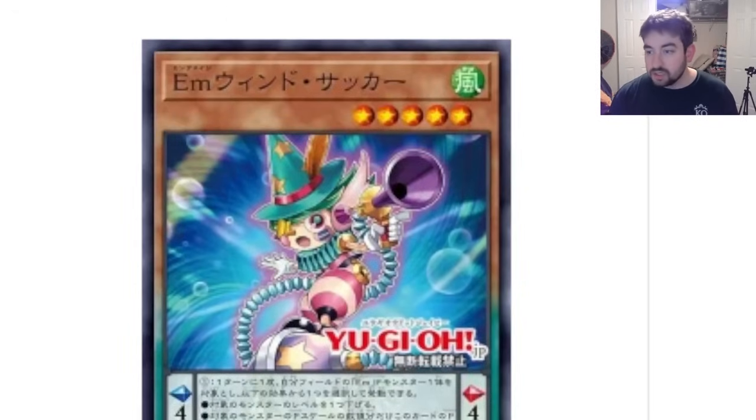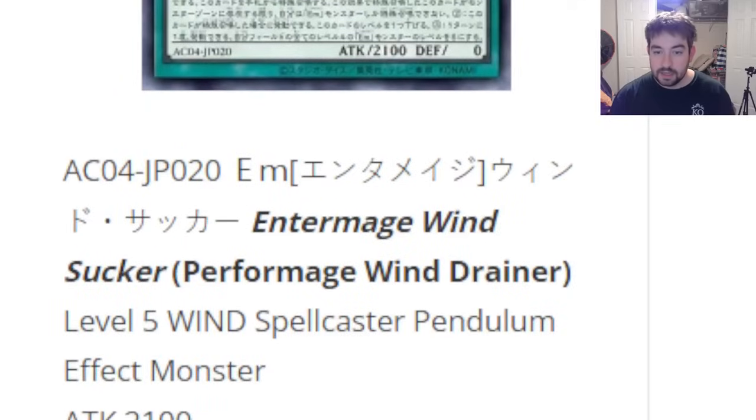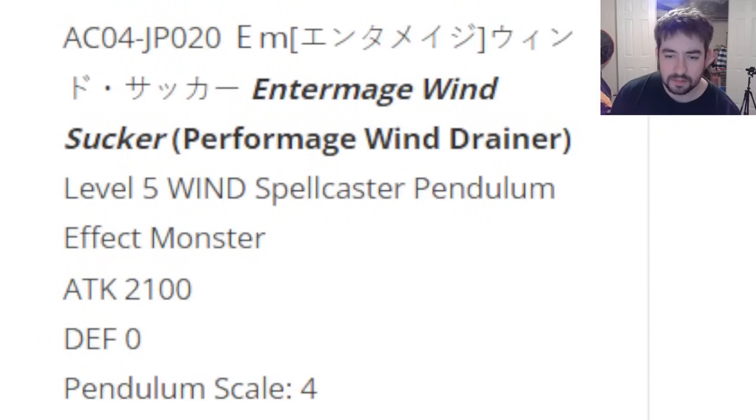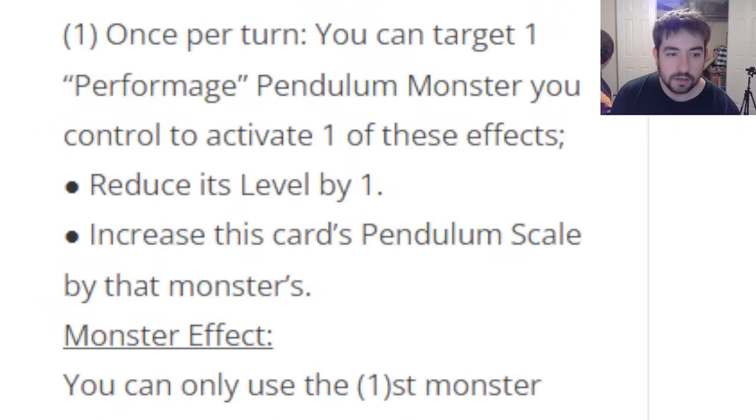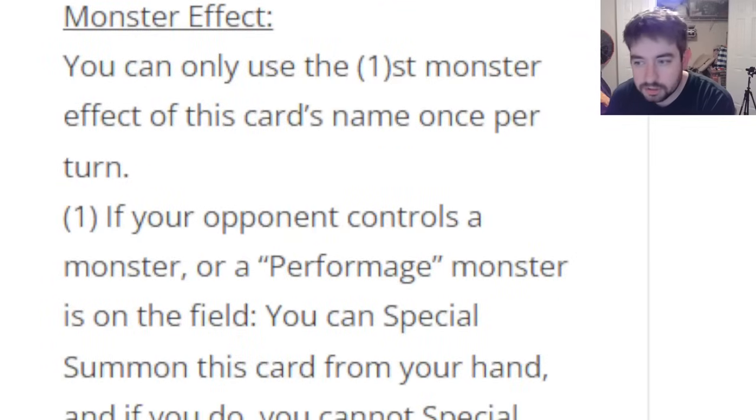Next up, Perform Mage Wind Drainer. Level 5 Wind Spellcaster — so they're all over the map in attributes. Attack 2100, Defense 0. Pendulum Scale 4, right in the middle — pretty cringe scale. Pendulum effect: once per turn, target one Perform Mage Pendulum Monster you control to activate one of these effects — reduce its level by 1, or increase this card's Pendulum Scale by that monster's level. That's not terrible; it can adjust scale to potentially summon something you otherwise couldn't, or adjust a level for Synchro or Xyz plays.